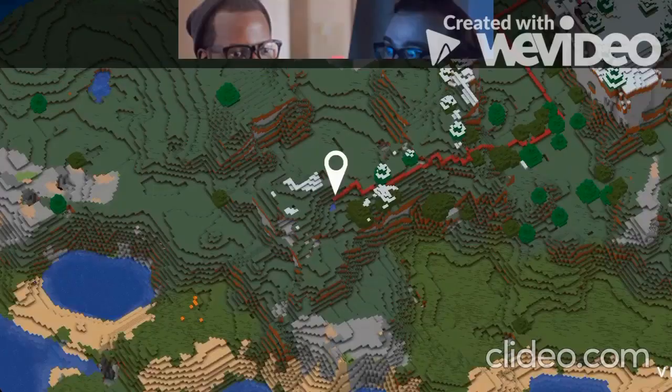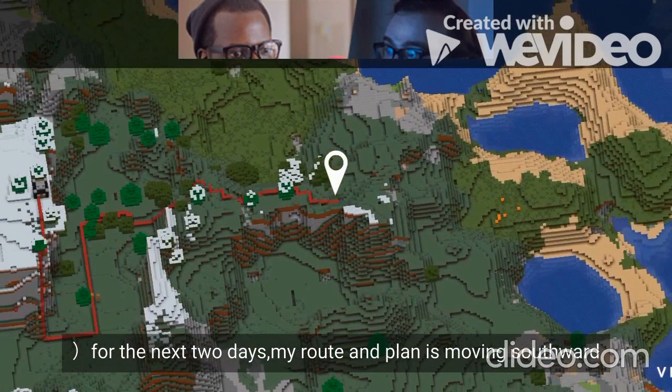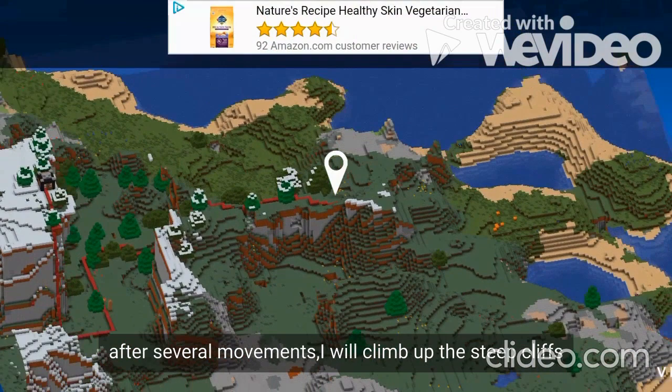For the next two days, my road and plan is to move southwards to the cliff. After thorough movement, I will climb up the steep cliff and go to the village's house on top of the mountain.